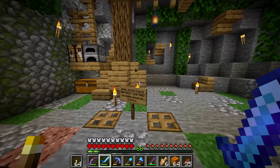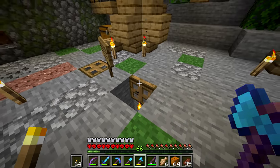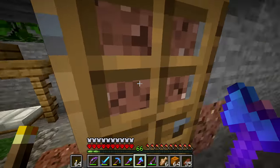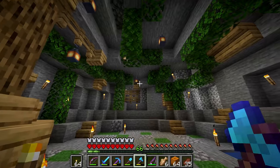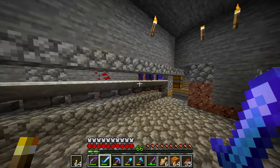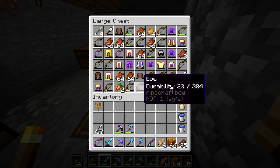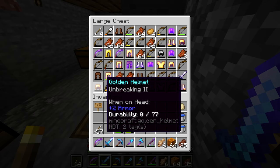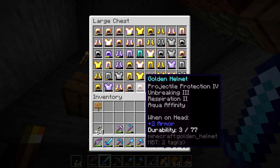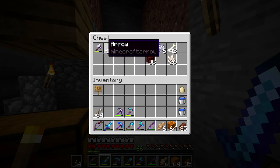Alright guys, we're in our mob spawner — everything looks good. I really should do a soul sand elevator now that I have access to all the things, but I kind of feel it's more of a convenience thing and I don't really mind climbing a ladder. I've been gathering loot for quite a while — we're pretty much at the capacity where we cannot hold anymore, and I've just completely given up on sorting this stuff. But basically the chests end up like this — there's some decent armor in here. I've accumulated all these bones, all these arrows — I have all of the arrows. We actually got a diamond piece of armor, which is super rare.